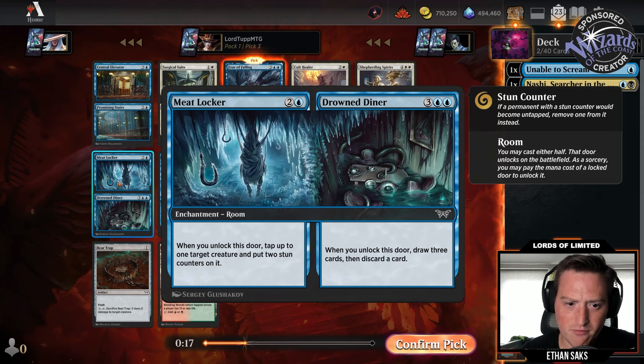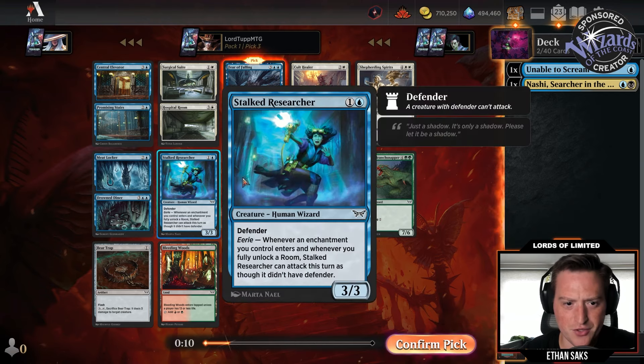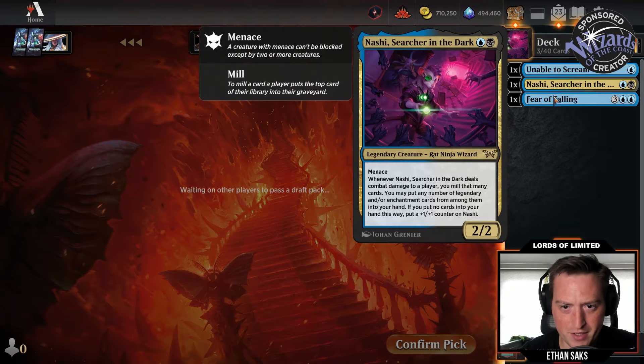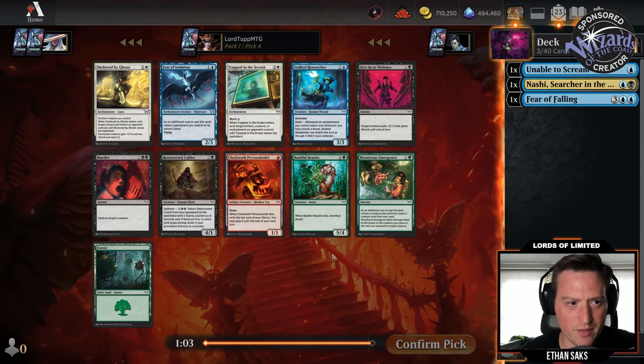There's also Meat Locker / Drowned Diner — tap a thing, put two stun counters on it, and then five mana draw three discard a card. Fear of Lost Teeth and Stalked Researcher are two good cards for this Eerie deck, but I'm just going to take Fear of Falling — another enchantment to go with my Eerie life.